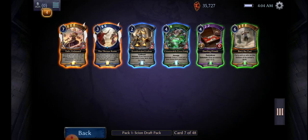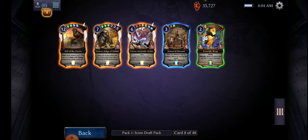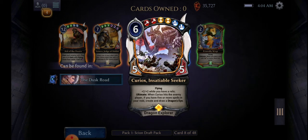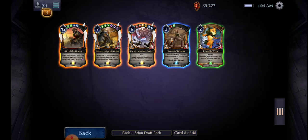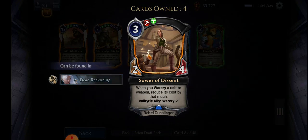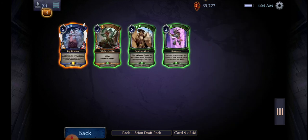Quick draw — give an enemy unit... creature elimination, not too bad, let's pick that. What to pick? Curiox, the insatiable dragon thing. Sower of Descent... just for fun, let's pick Curiox.